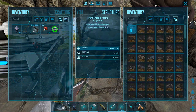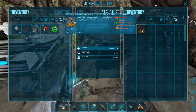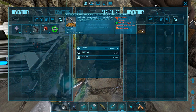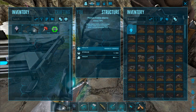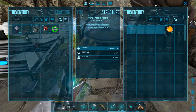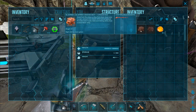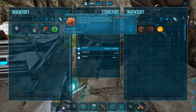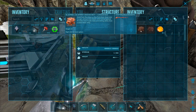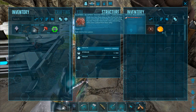So if we wanted to tame a Bronto, we need a berry puree, fiber, three kibble matrix eggs, one smoked prime meat, and veggie puree. Berry puree needs three types of berries — just put them in here and craft it up, easy. Smoked prime meat — just put meat in here, made from raw meat or raw fish meat. Then put it in here and craft it up.